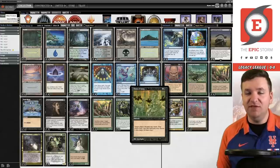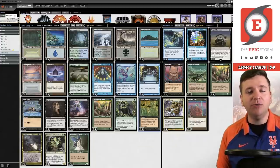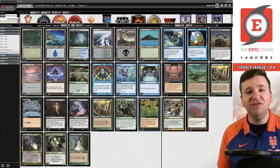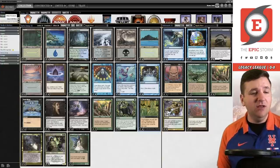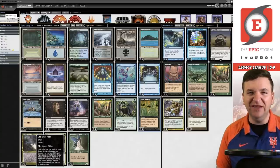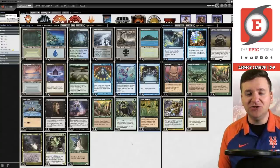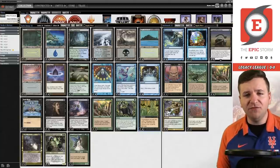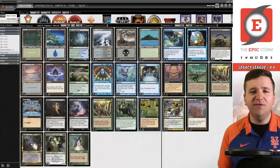The entire deck is based around this interaction. You have cards like Brainstorm, Ponder, and Preordain for consistency. Summoner's Pact not only gets Witherbloom Apprentice but also gets Sylvan Safekeeper to protect your combo, or even Elvish Spirit Guide for ramp. We have acceleration between Dark Ritual and Lotus Petal, protection spells with Duress and Thoughtseize, Veil of Summer, and Lim-Dûl's Vault for consistency — the only card in the main deck I'm a little iffy on.